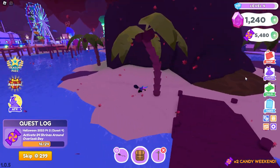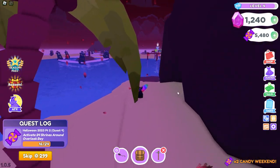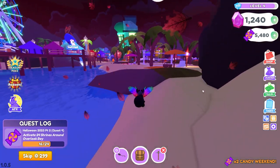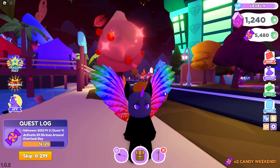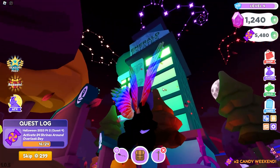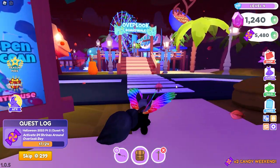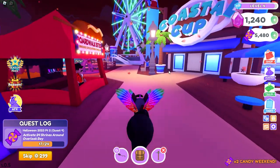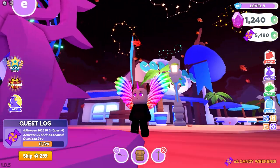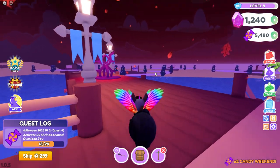It doesn't look like there's any behind the lighthouse, so let's go to the boardwalk. I already see one on the boardwalk right there, so let's activate that one. Right next to the Emerald Estates there is a shrine hiding right here — let's activate it. Then there's another one we saw before this, so let's activate this one too. Oh wait, there's one literally right next to the ferris wheel and the Coastal Cup!